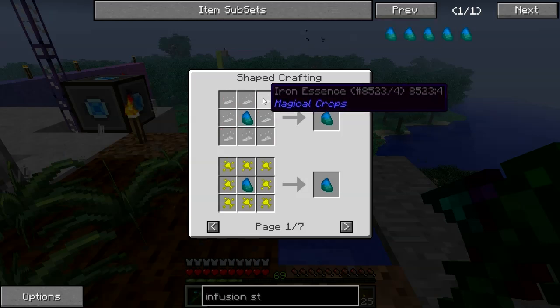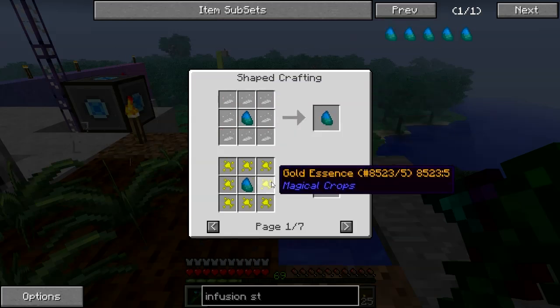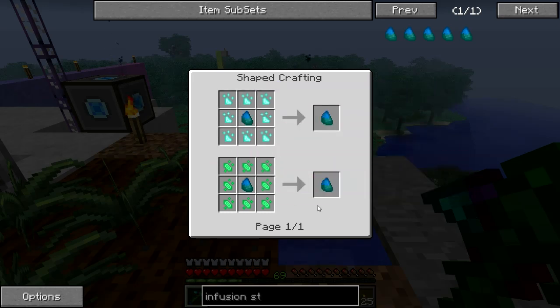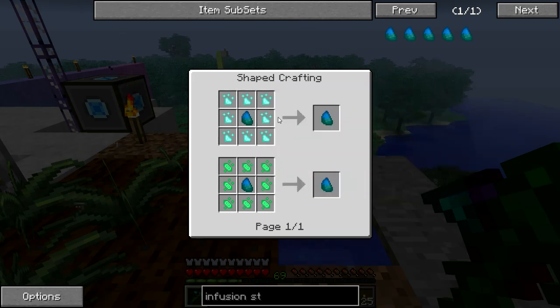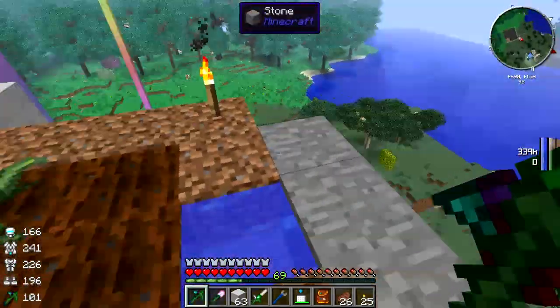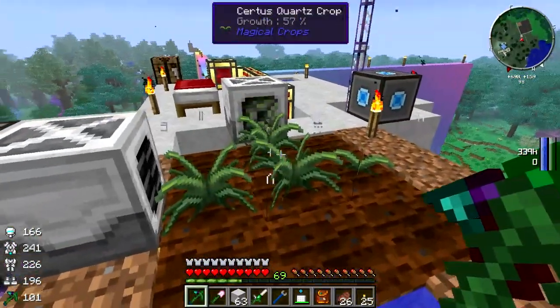And then the next infusion stone needs gold essence. And then finally the extreme — the master infusion stone needs diamond essence. Then I found the seed recipe for the Sirtis Quartz crop.